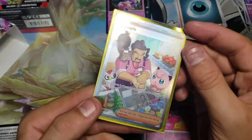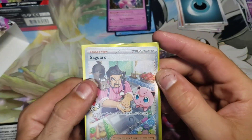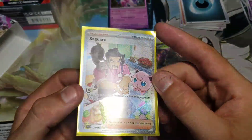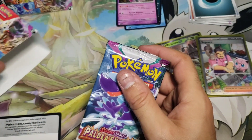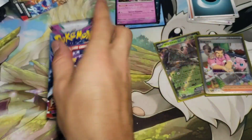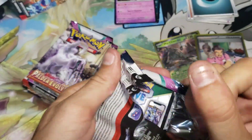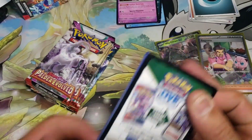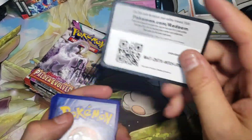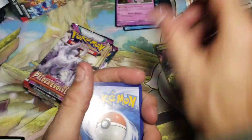Got Jigglypuff there and Squawkabilly, I think. Very nice — I will absolutely take that, it's a beautiful looking card. We got six more packs, so hopefully we get some more good hits out of these and can keep that kind of luck up, because this kind of luck you definitely don't get in every box. There we go, we're gonna have Electric this time.